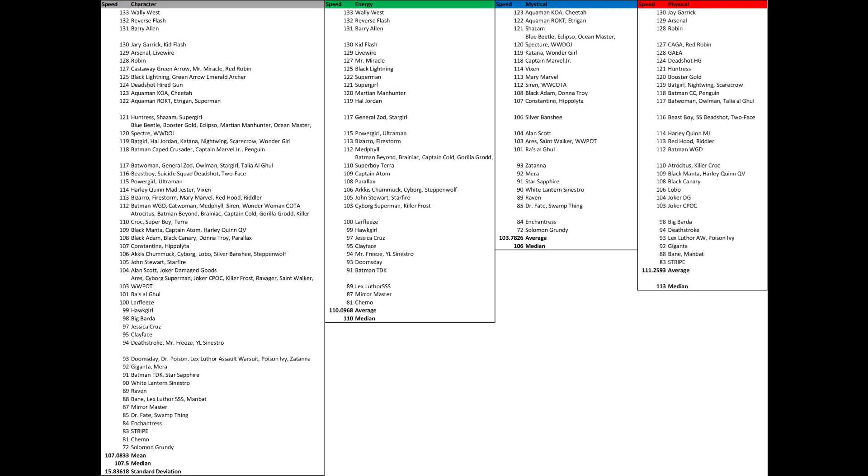I also wanted to mention who the slowest characters are in each affinity. For energy, your slowest character is Chemo. For mystic characters, your slowest is Grundy. For physical characters, your slowest is Stripe. The point is that knowing speed and knowing the speeds of your opponents is really important because it plays a key role in whether or not you might win a particular match.